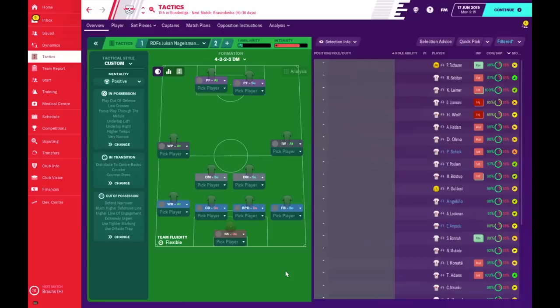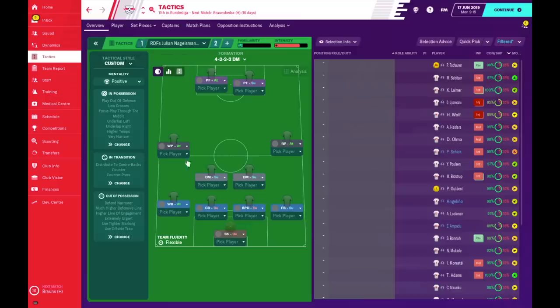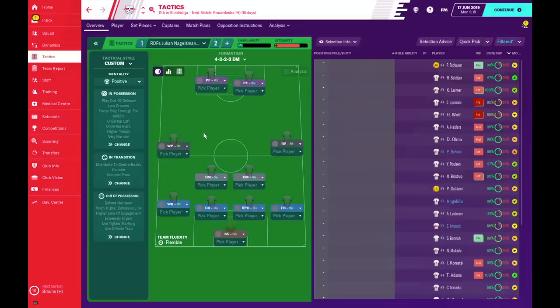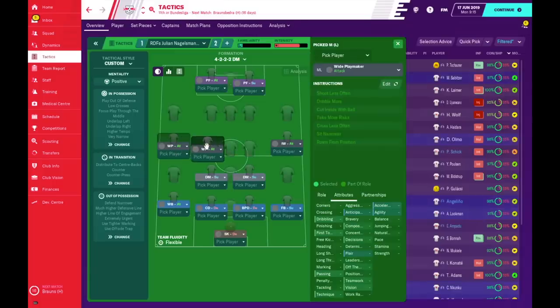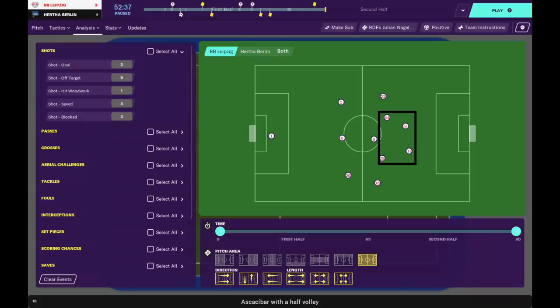Nagelsmann had many different systems and could switch between them depending on the opposition. Today we're focusing on two formations: the 4-4-2 and the 5-3-2. In one save I'll be using the 4-4-2 at home and the 5-3-2 away — the 4-4-2 being more controlling and the 5-3-2 focused heavily on counter-attacking. Both systems in possession form a box: in the 4-4-2 the wide playmaker and inverted winger come inside to form a box with the two strikers, using two DMs as a double pivot.